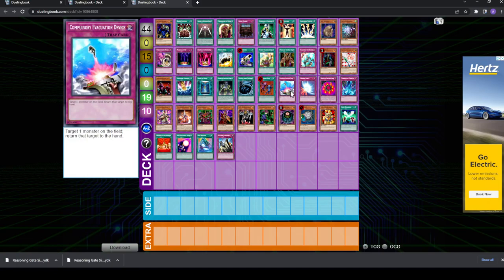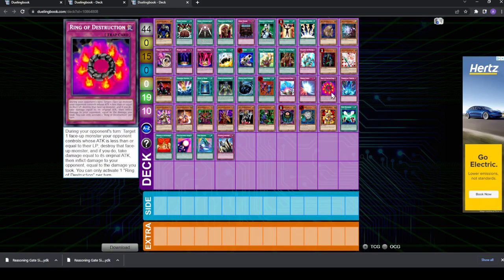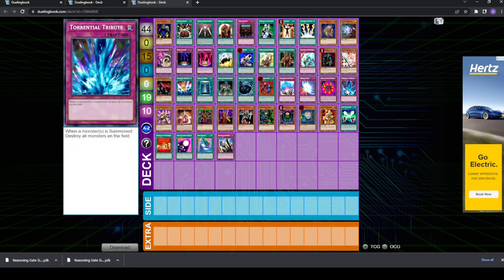Next up, you have some generic trap cards that are just good removal. You have Compulsory Evacuation Device — a super flexible card, really good to out Thousand Eyes, Spell Canceler, and Dark Balter. Super flexible in that you can also bounce face-downs, and you can bounce back your own Chaos Monsters to protect them — like if you summon a BLS and you're afraid your opponent is going to Snatch Steal it, you can have Compulsory to protect it. And then Mirror Force, Ring of Destruction, and Torrential Tribute. Mirror Force is pretty good against aggro. Ring is just generic removal, though I don't like that it also burns yourself, which becomes relevant because you're playing Dimension Fusion. Torrential Tribute is also pretty good because it can get rid of set cards as well, and I like it because it's chainable.